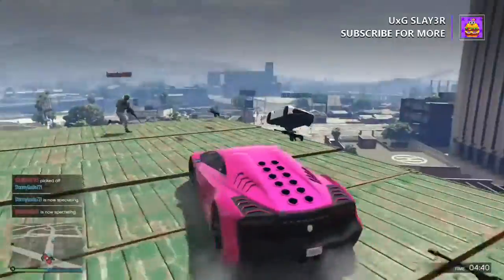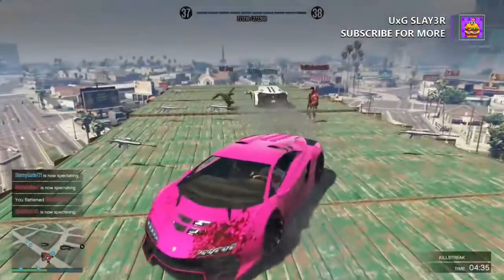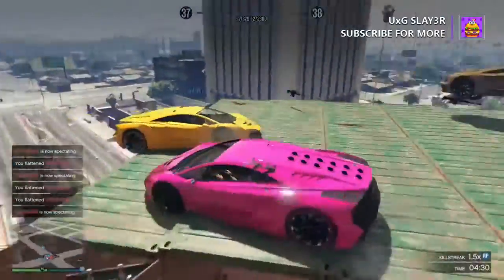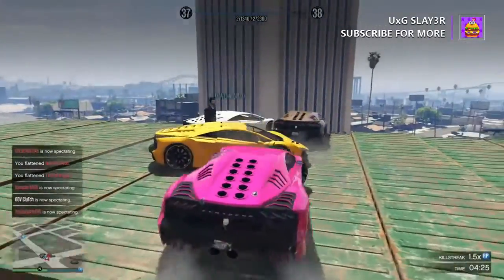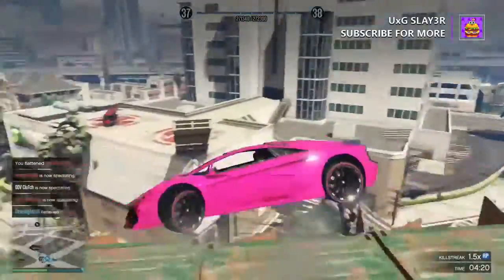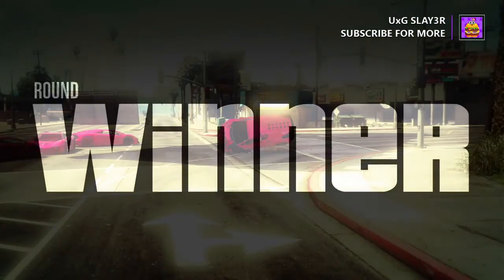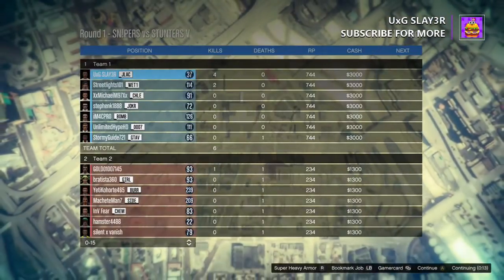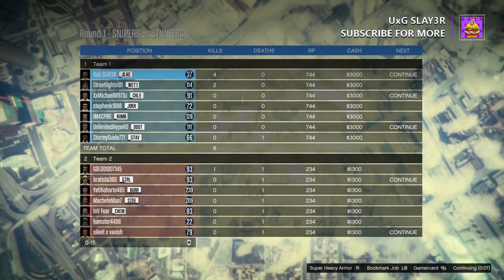The more people you have, the more money you'll get, and the longer you survive the more money you'll get. Basically, if you take your time and kill the last person when you've got 1 minute left, you will receive 10 to 20k. If you do that for all 4 rounds that will be around 70 to 80k, so you'll be hitting that 100k mark each game.